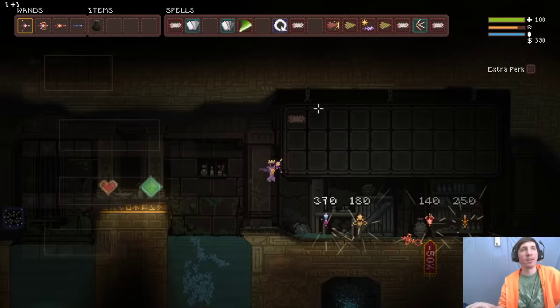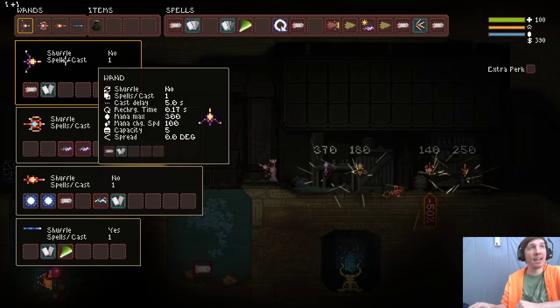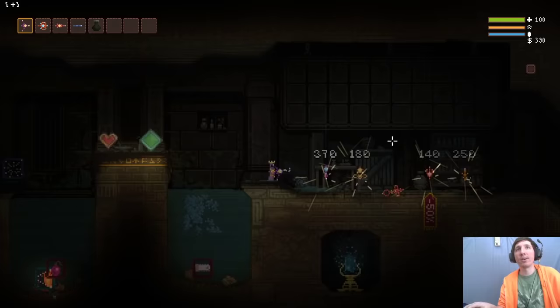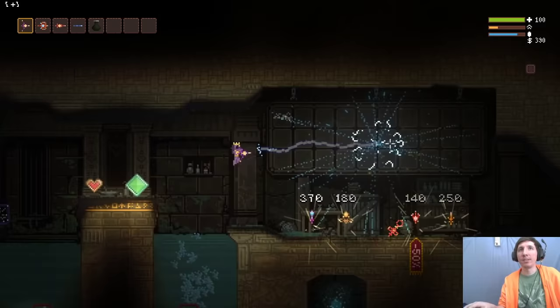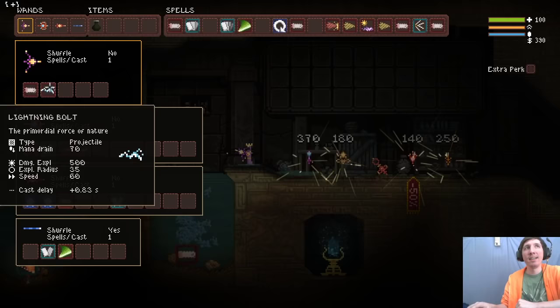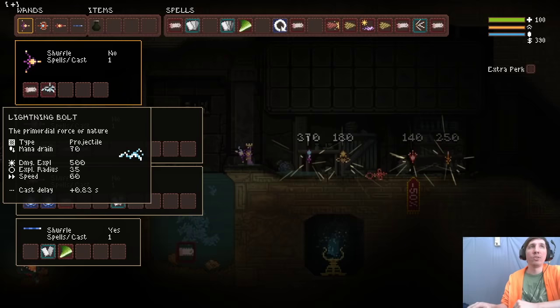If we put a Double here, we're putting a Chainsaw here and here - it's not necessary in this scenario but I'll show you why. Let's say instead of putting the Double here we just put Lightning straight up and fire it - we have this long wait. What's happening is it fires the Chainsaw with no cast delay, so it moves from this spot to this spot instantly. But when it hits the Lightning, the Lightning actually adds 0.83 cast delay.